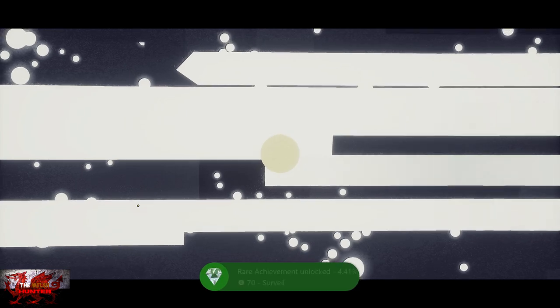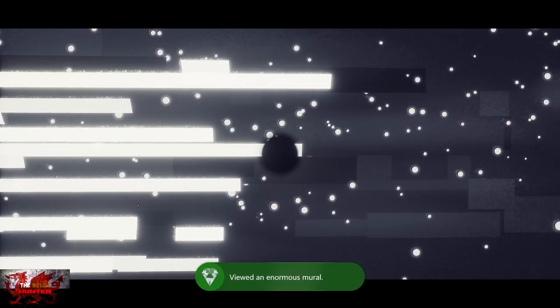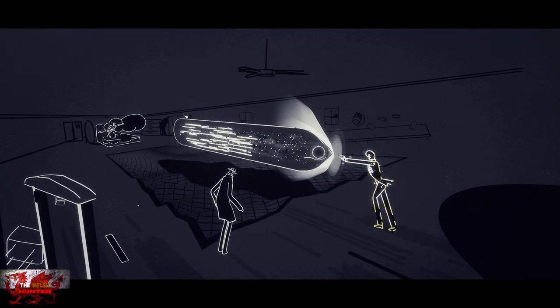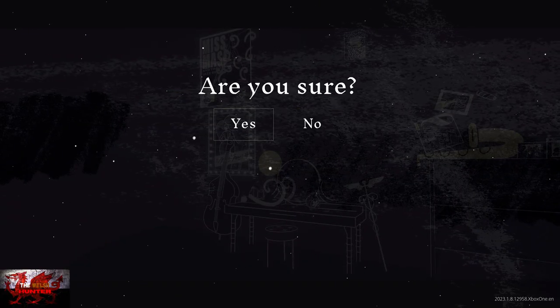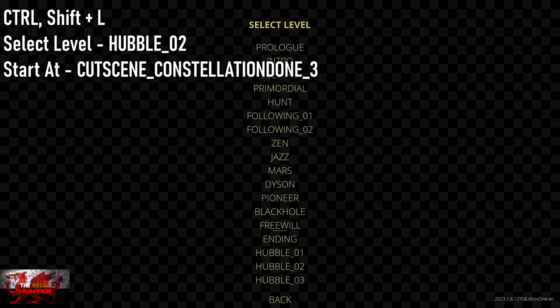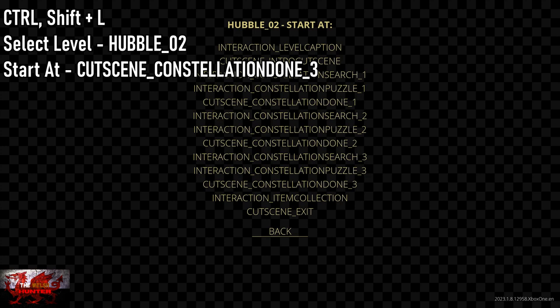I'm not sure if this debug menu has been intended by the devs or not, so it's probably worth doing this as quickly as you can just in case a patch is found and you miss out on these achievements. We are going to exit now and go for the Observe achievement, which is the lengthiest one in this video. Press Control, Shift and L, Select Level: Hubble 02. Then Start At: Cutscene Constellation Done 3 - third from the bottom.